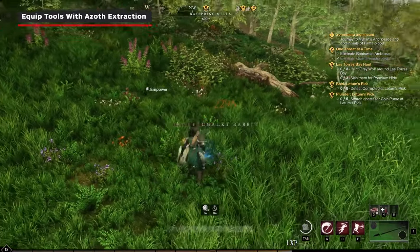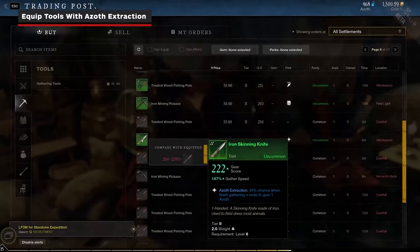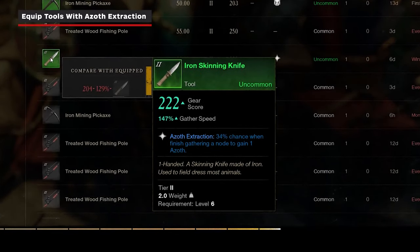The final way to get Azoth is by equipping one of your tools used for skinning, mining, fishing, etc. with an Azoth extraction buff. If you're diligent about farming materials, it's a very passive way to stay stocked up.